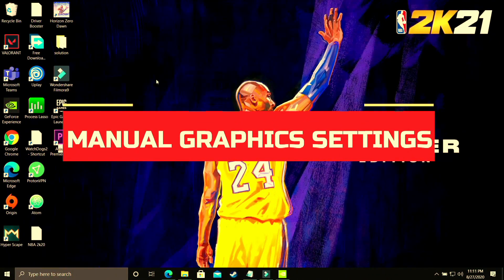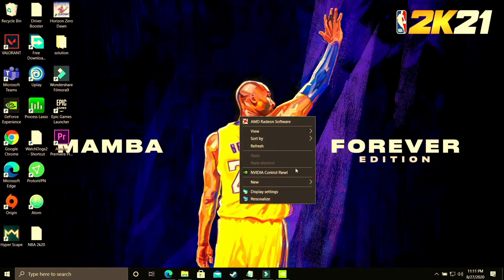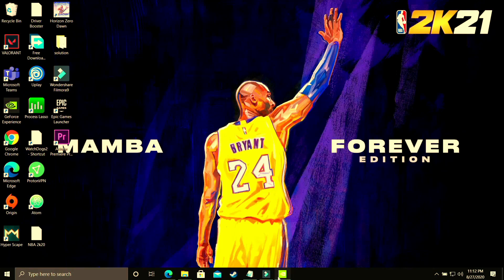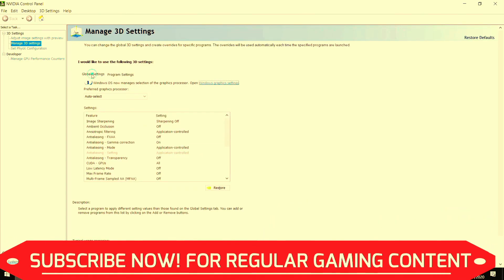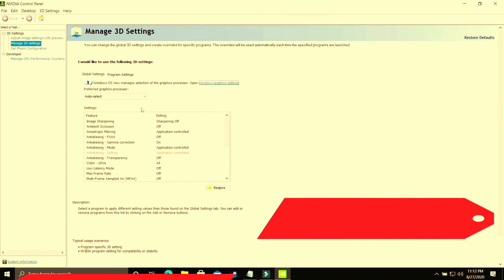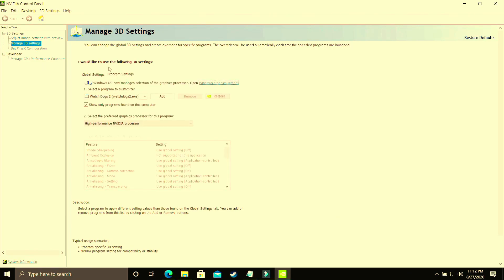This step is specifically for users who are not able to change graphic settings in Windows 10 because they have an earlier version of Windows 10 or Windows 7. Right-click on your desktop and go to the Nvidia Control Panel. If you have an AMD dedicated graphics card, go to AMD Settings instead. I'll be showing for Nvidia users, and you have to do the same in your AMD Catalyst Control Center if you have an AMD card. Make sure you are in program settings and not global settings — they are two different things. I've made a separate video for best global settings in Nvidia Control Panel, which I'll link in the description.